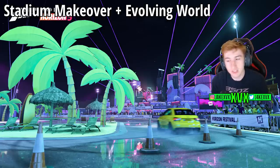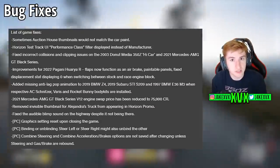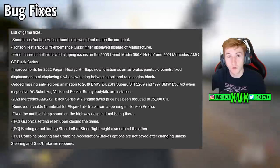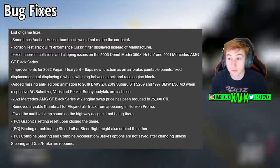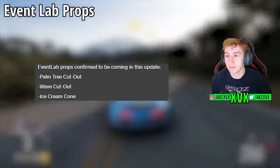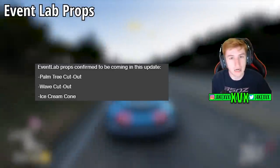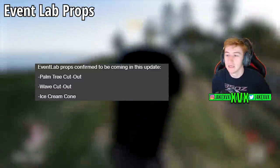In terms of bug fixes, we only have a general list at the moment. There are lots of fixes in this update — you can pause and read through them. Some Event Lab props are coming as well: a palm tree cutout, a wave cutout, and an ice cream cone. I can imagine a few people will make the most of those.